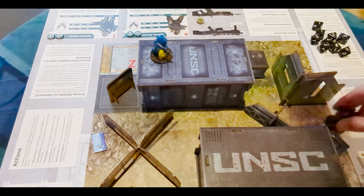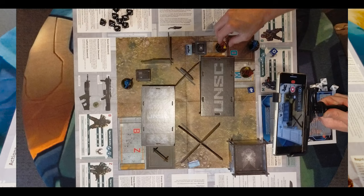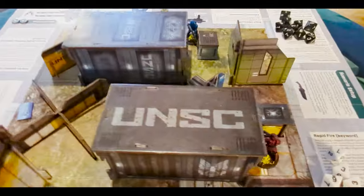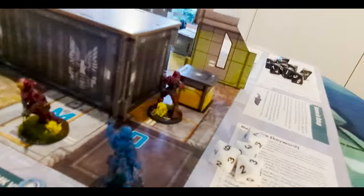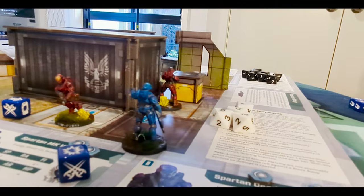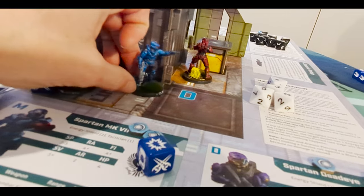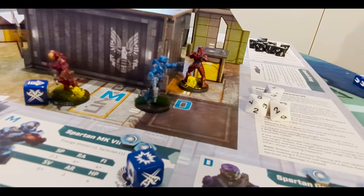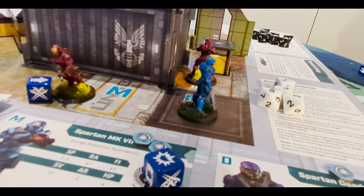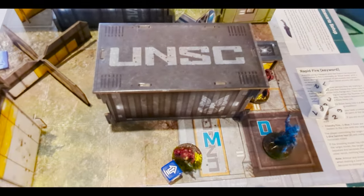In this game you also have line of sight — you have to actually be able to see things to shoot. This game makes it really easy: you just literally get down and see what the model can see. If he's behind a corner, he can't see the red guy. If he's peeking out a little, he can see the red guy. If he's fully out, the red guy can see him fully too. It's called a model's-eye view.